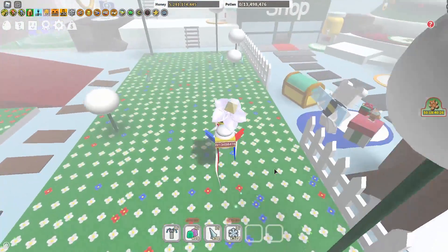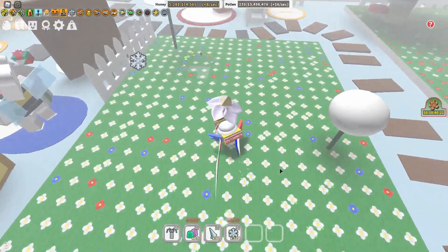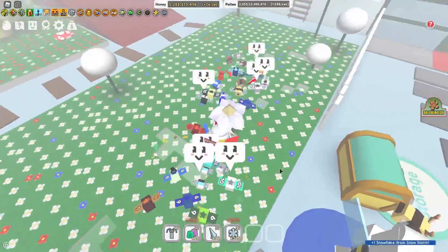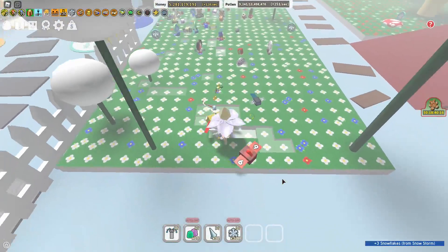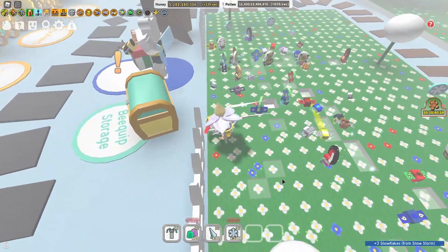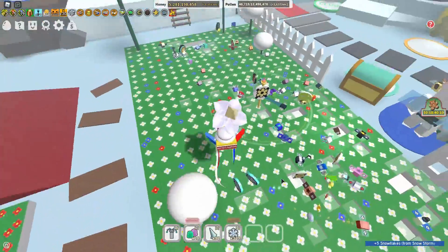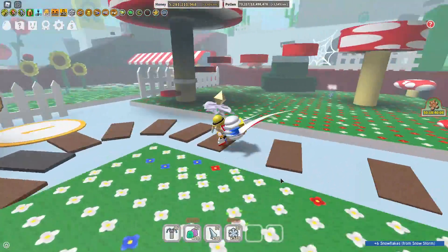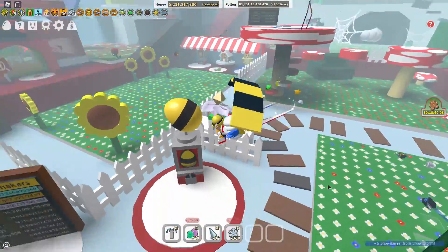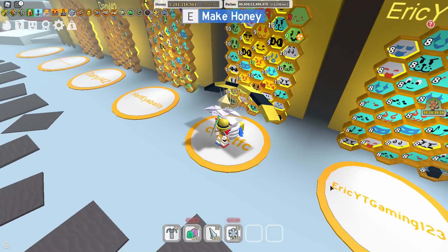Here's a snowstorm — it rains snow from the sky and every field can benefit from it. Collect yourself some snowflakes; this is one of the main sources for getting them. The other main source is the Snow Bear from the Panda Bear's quest. I was lagging so I only got six, but usually you can get around 20 to 30 snowflakes per snowstorm.